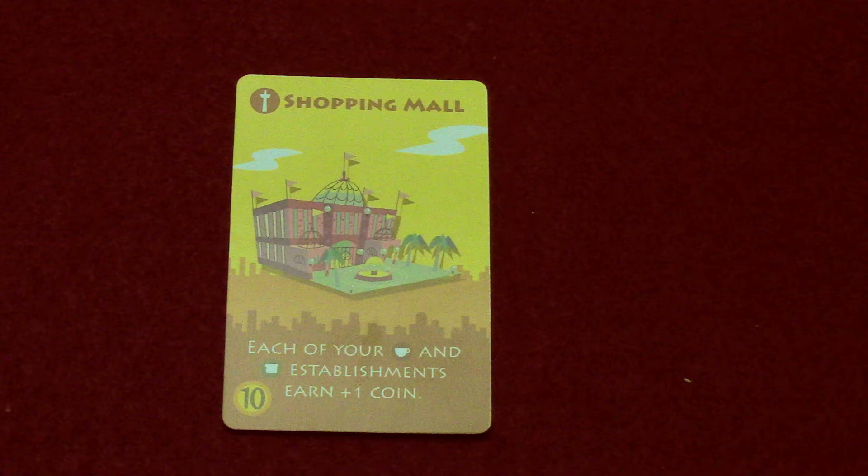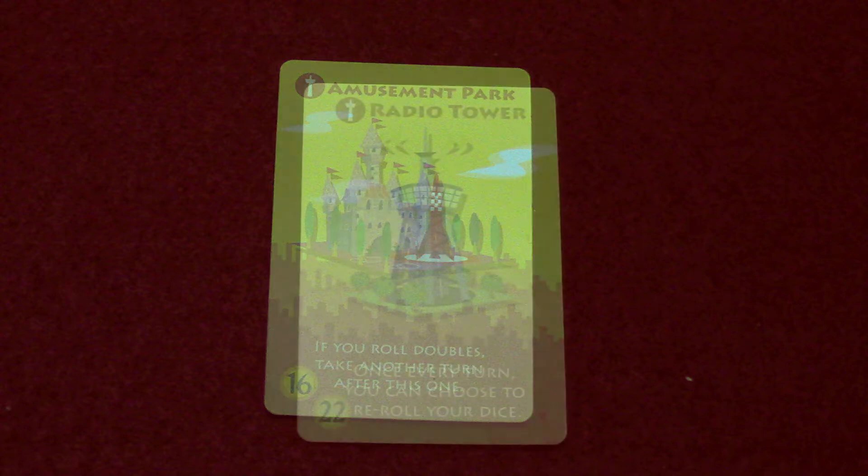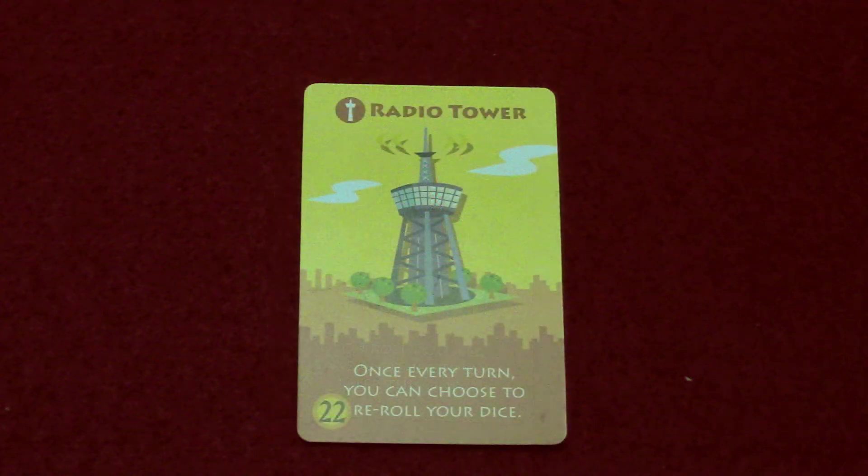The shopping mall costs 10 coins to activate. When you do, each of your teacup symbol cards and bread slice symbol establishment cards in your tableau earn you an extra coin. The amusement park costs 16 coins — if you roll doubles, you get to take another turn after the first one is done.